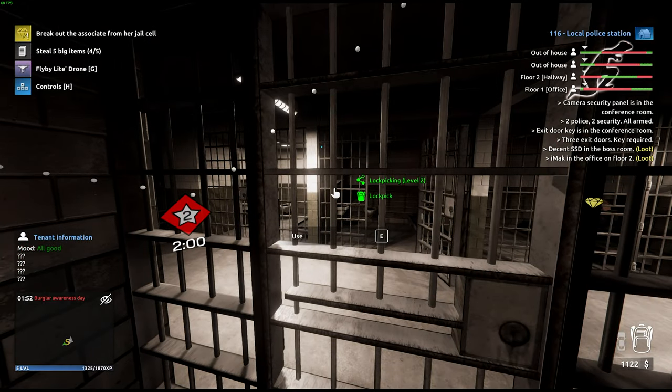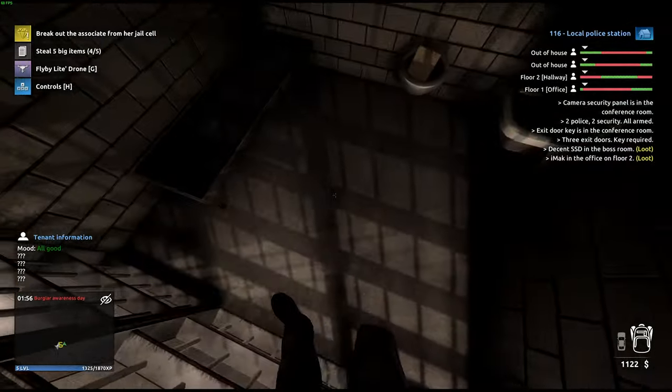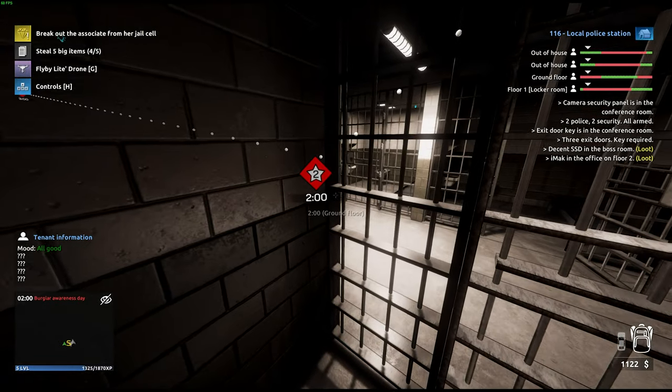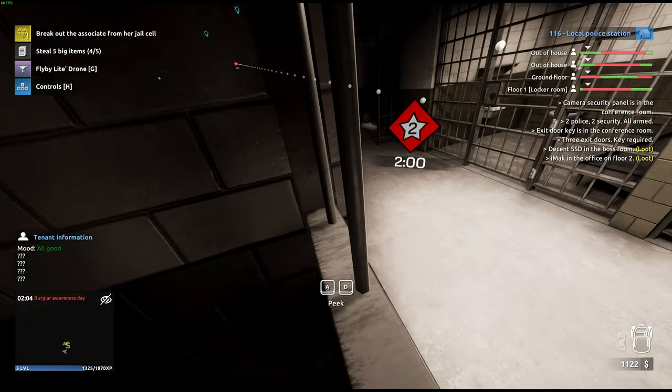If you lock yourself in any of these other jail cells here, it doesn't matter — they'll still catch you anyway. As long as you're in your cell, you should be fine. And when the guard comes, if you can't necessarily reach them, hold right-click and you should be able to lean around the corner to get better access to them.